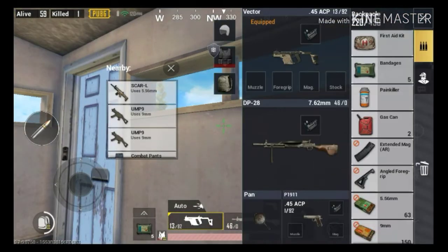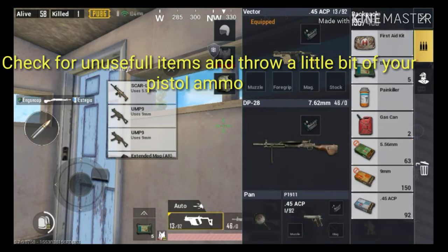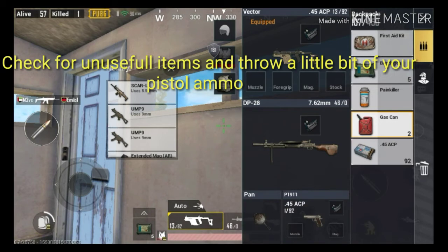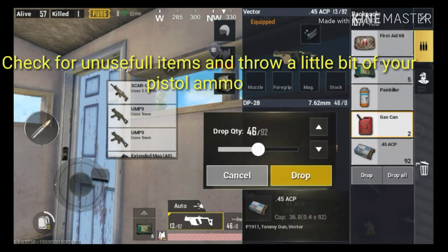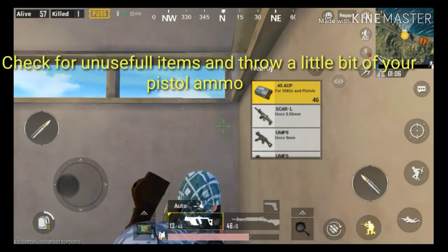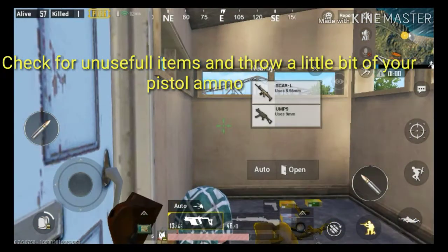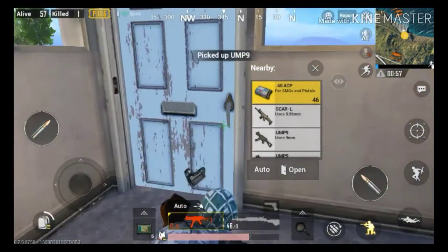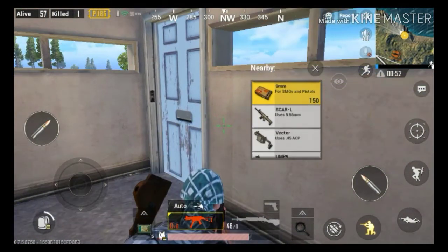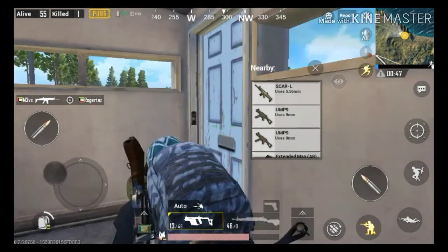Check frequently if some of the items you carry are not needed anymore and just drop them. Also, if you have all the items but don't have enough space, drop some of the bullets for your pistol, because pistols are useless on many occasions.